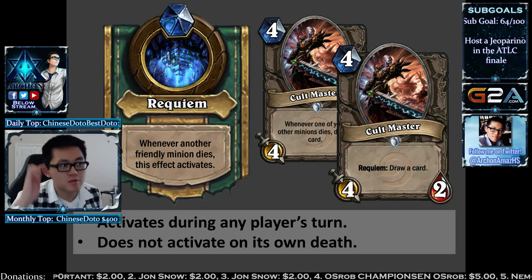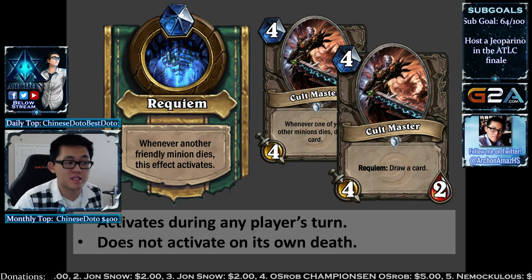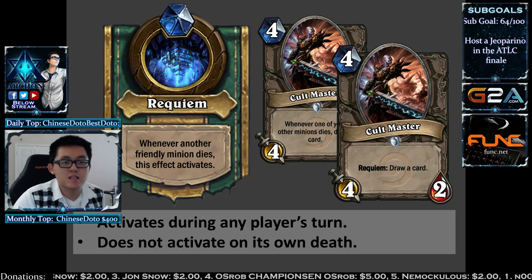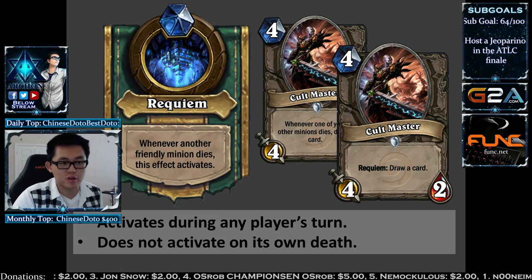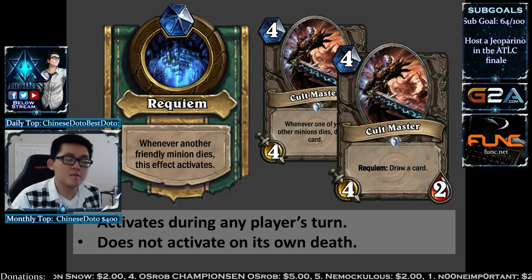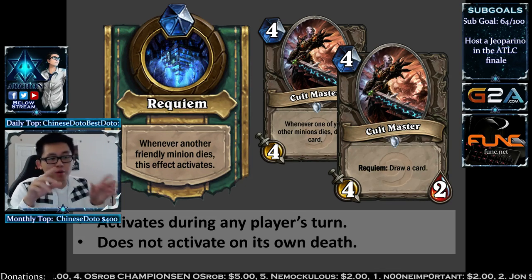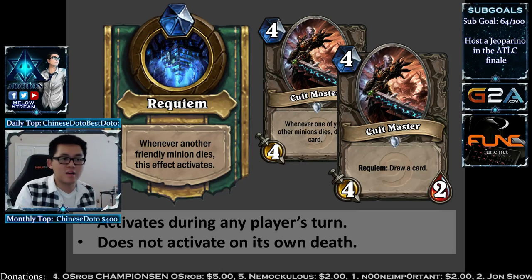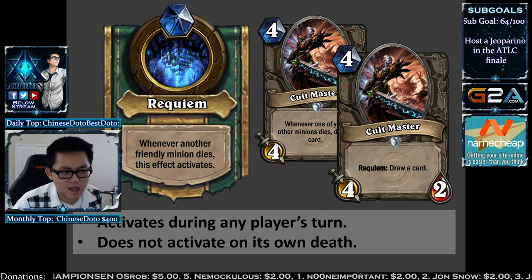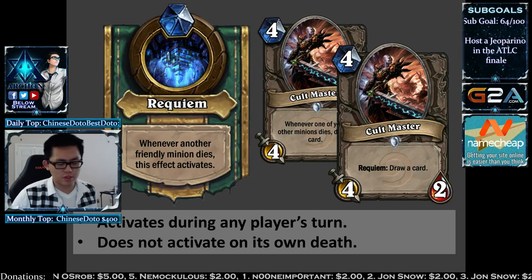Requiem is a keyword that occurs whenever another friendly minion dies. As an example, if Requiem was actually in the game, the Codemaster would be changed to 'Requiem: draw a card' — much cleaner text. There are a lot of Death Knight cards with this effect, so rather than saying 'whenever one of your minions dies, blah blah,' we just say 'Requiem: draw a card.' Notes: it doesn't activate on its own death, but it does activate on your opponent's turn as well.